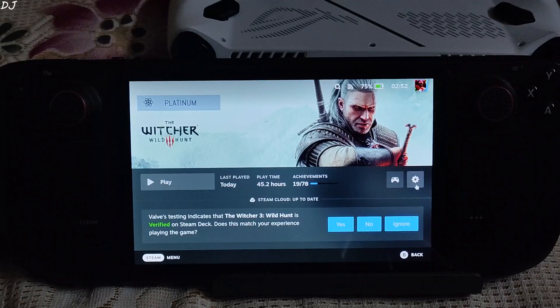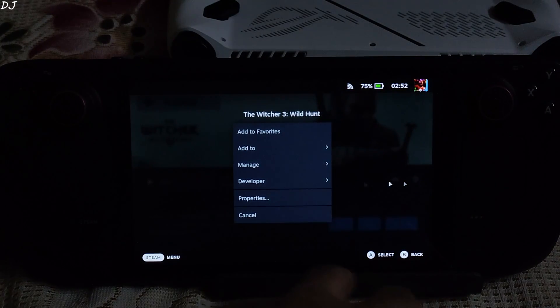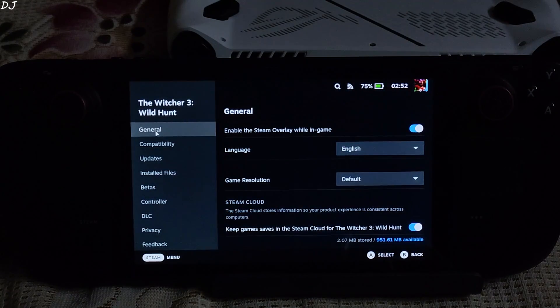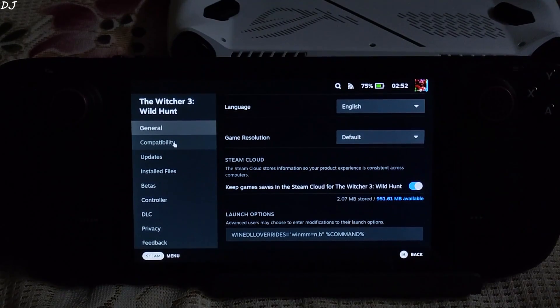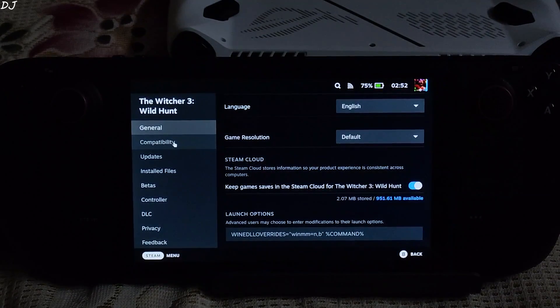So first we need to add a launch option. Click on the settings, then click on properties, then click on the general tab and scroll down. This is the launch option that you need to add — I will drop it in the description, just copy it from there and paste it here.